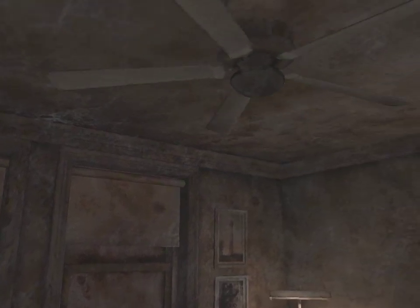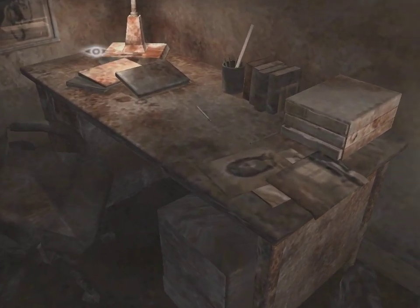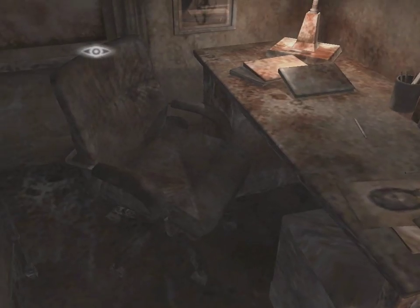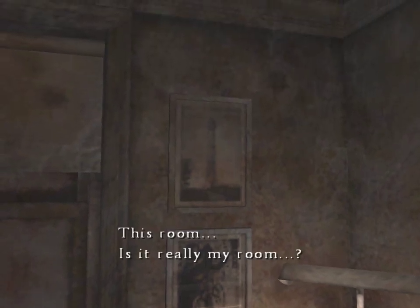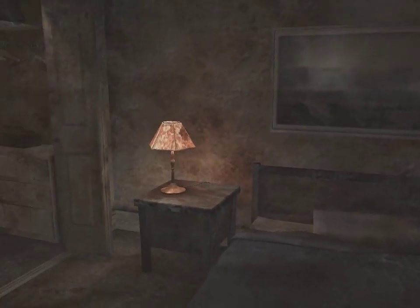Thankfully the game is nice enough to snap our view to the general area where something we might need to investigate is. The view will actually snap to anything close by. And already we are noticing, well, it's actually a bit hard to notice with the texture, but yeah this is apparently a blood and rust covered room, though apparently our main protagonist does not seem to recognize that his room was rust and blood colored in the first place.